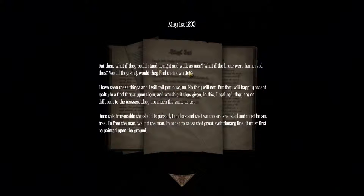But then what if they could stand upright and walk as men? What if the brute were harnessed? Thus would they sing, would they find their own god? I have seen things and I will tell you now - no, they will not. But they will happily accept a deity thrust upon them and worship it. Thus given, and this I realize, there are no different to the masses - they are much the same as us. Once this irrevocable threshold is passed, I understand that we too are shackled and must be set free. To free the man we cut the man - in order to cross the great evolutionary line, it must first be painted on the ground.